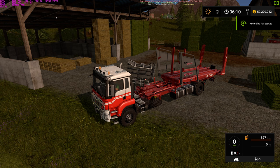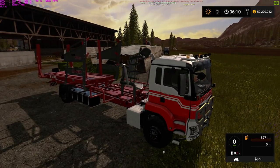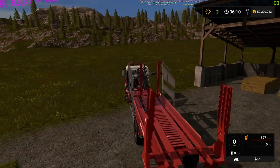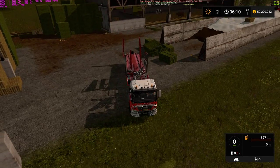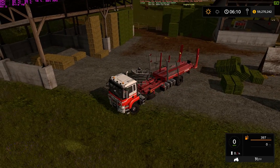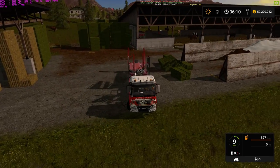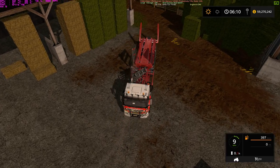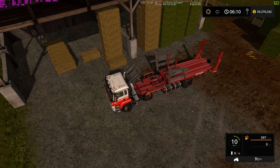Hey everybody, what's up, welcome to Farming Simulator 2017. Today we have an interesting mod — someone hacked this together but it's kind of cool. They put an auto stack on the back of a truck, just the in-game man truck. I've seen similar things with real ones, so it's not too out of the realm. Let's test it out — put this down, hope we got some bales to pick up here.